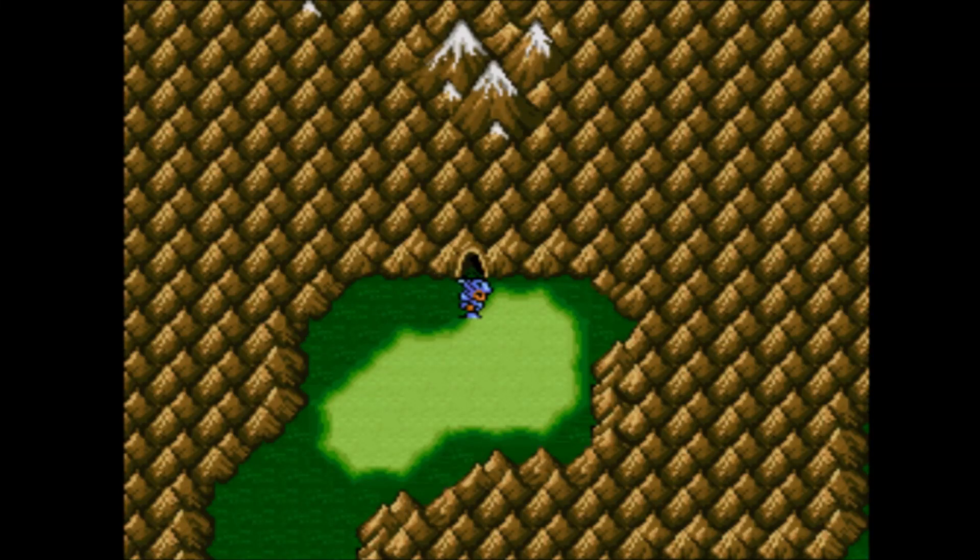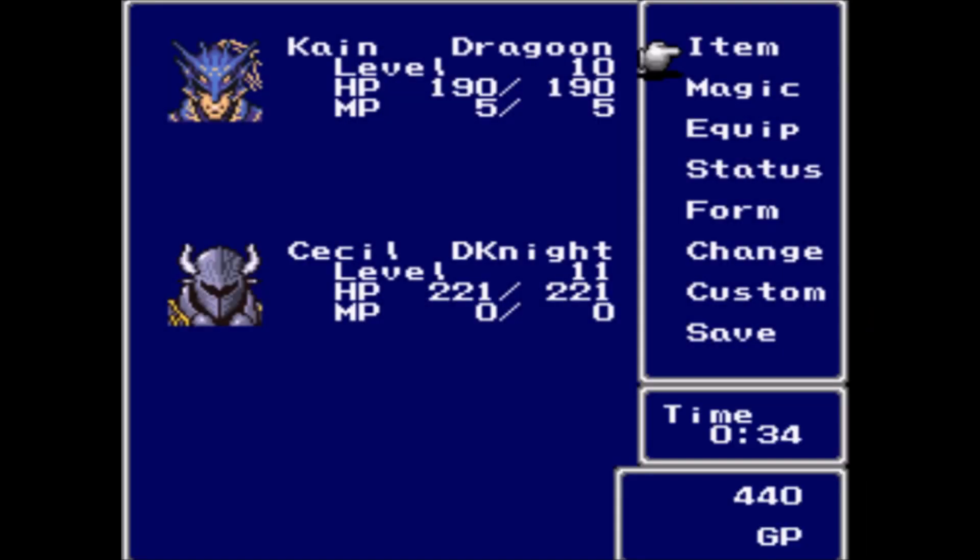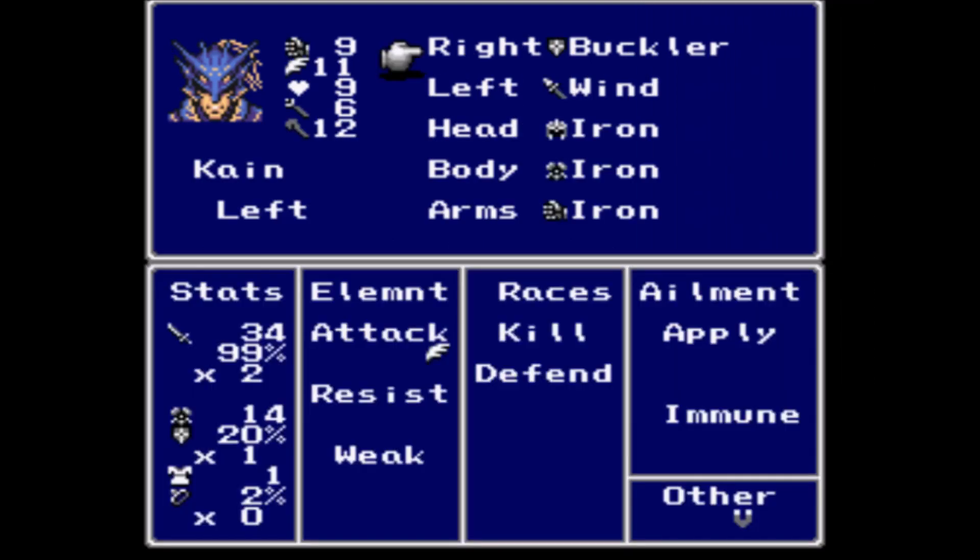Hi there, this is David, and welcome back to Let's Play Final Fantasy IV Ultima. Last time, Cain and Cecil left the Kingdom of Baron after disobeying the king, and I never did go over Cain's equipment.